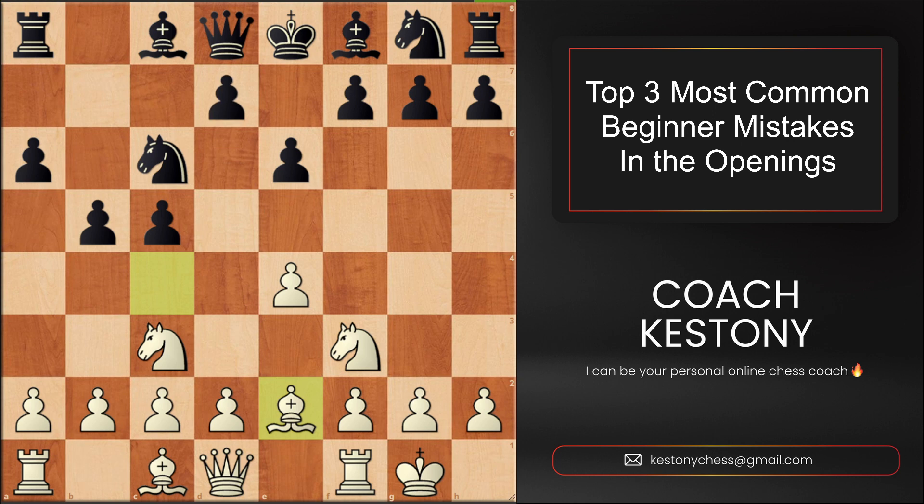Try to take a look at who is leading the development — most of the time it's going to be white. Sometimes it could be black though, if white doesn't play well. You do not want to open up the position or attack by exchanging pawns when you're behind in development.